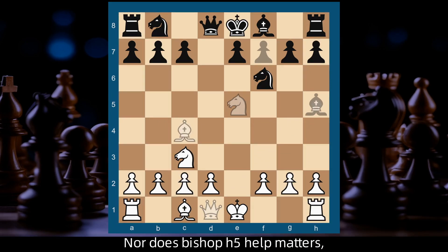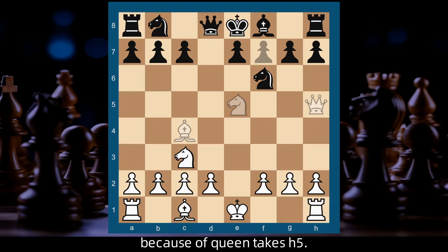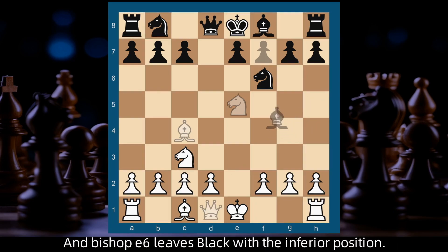Nor does bishop h5 help matters, because of queen takes h5. And bishop e6 leaves black with the inferior position.